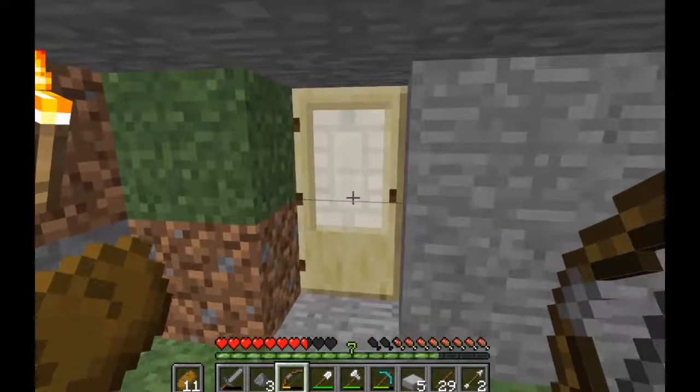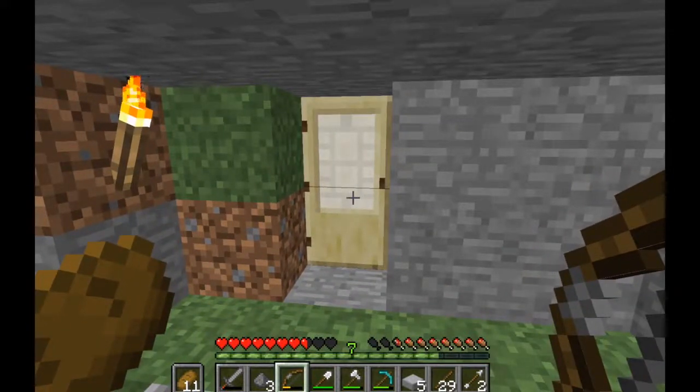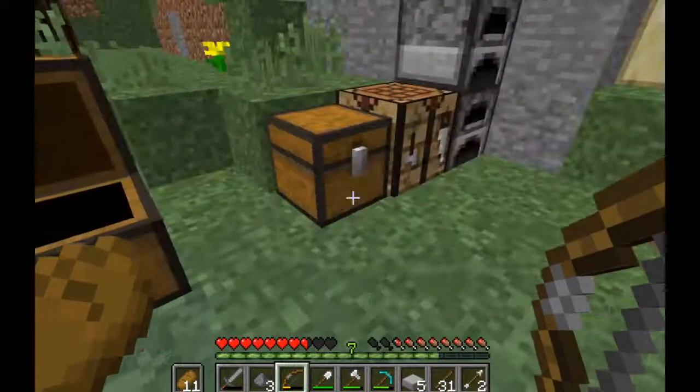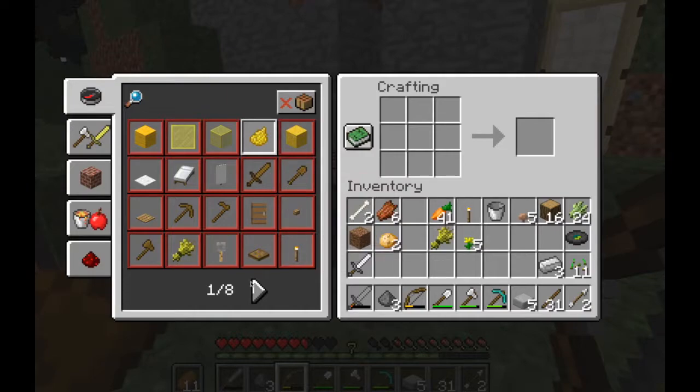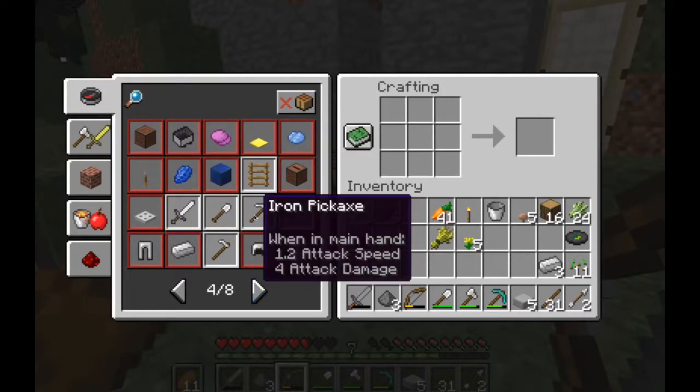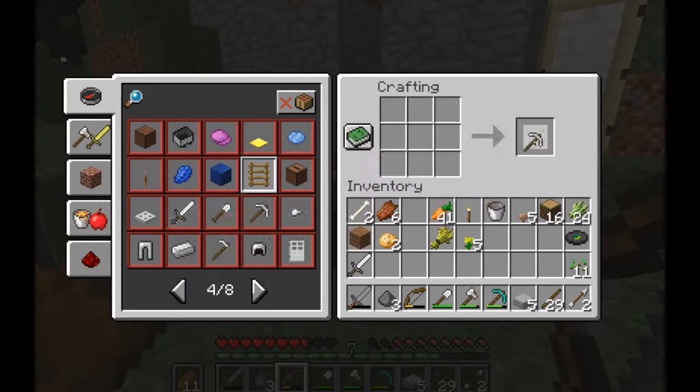I've actually planned out today's episode pretty thoroughly — I've got my little planning notebook. I've got some things planned out: some things I wanted to craft like a shield and a full set of iron armor, and then I want to make an enchantment table. An iron pickaxe I really need to make, which I'm going to make right now. Sorry about all the chicken noises, I can't really do anything about it.